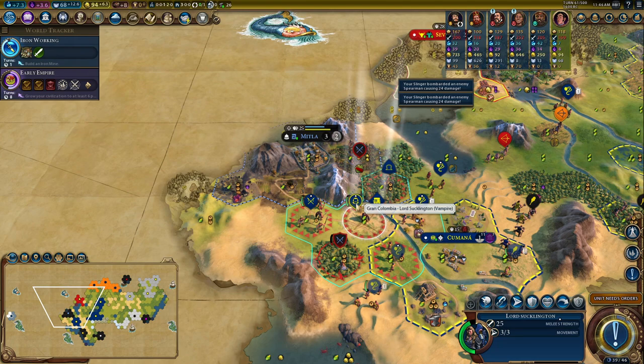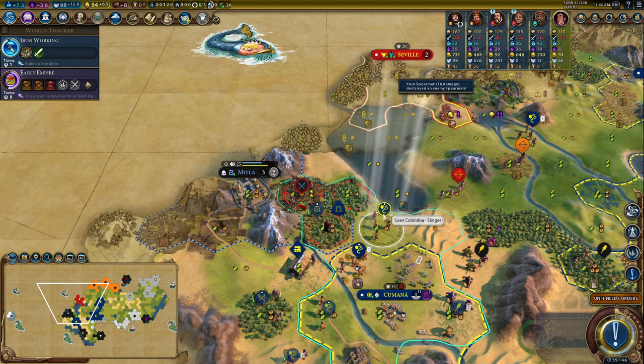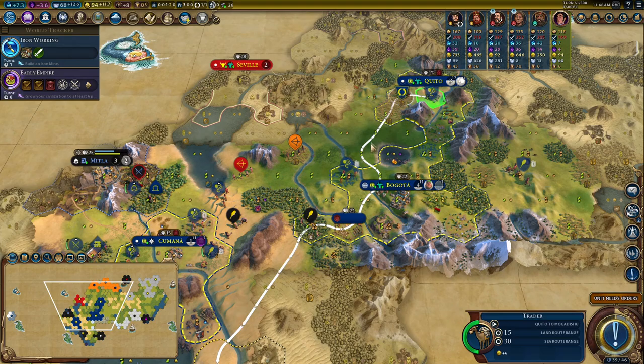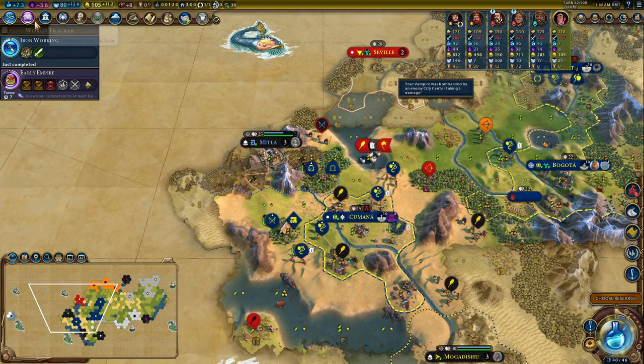Let's get Lord Sucklington to wait there. I'll get the Spearman to make the kill, and now Lord Sucklington can cross the river. Just taking our time. I'm sending a trade route to Mogadishu because it'll give me a nice surge of gold and build a lovely road through these rivers. As soon as I declare on Mogadishu, which I'll do soon, I can get the trader back and put another road down — it kind of works for me nicely.